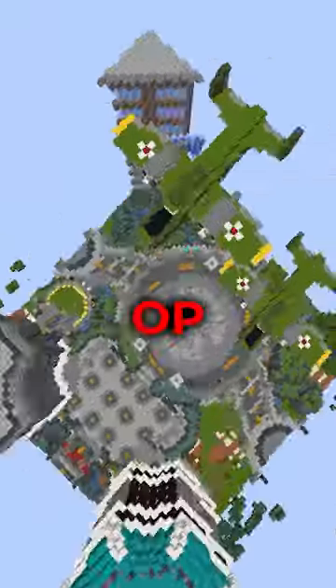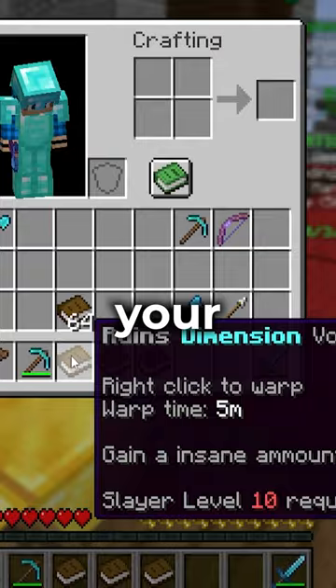Here's how to start on the most OP Skyblock server. When you spawn in, you'll have three dimension teleporters in your inventory. Find the runes dimension voucher, which you only need slayer level 10 to use.